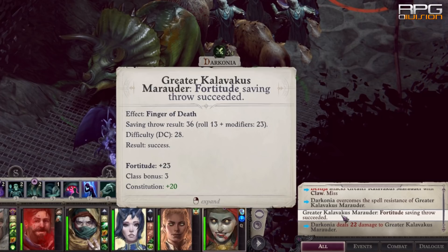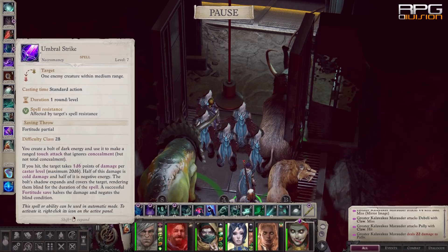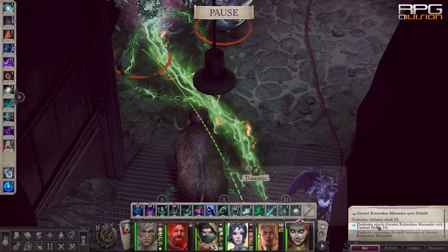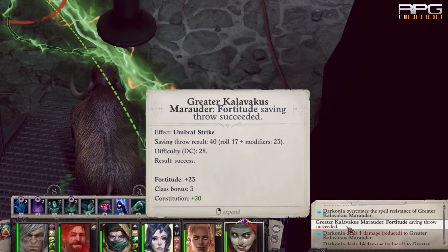Notice how this spell didn't have an attack roll — that is because it isn't classified as a ranged attack or ranged touch attack spell. Now casting Umbral Strike, which is a ranged touch spell. The first roll is the ranged attack roll: basic attack bonus plus dexterity plus dice roll. In this case it is 13 against the touch armor of the enemy which is 9, so it is a hit. Then we roll to pass spell resistance, then Difficulty Class against saving throw. The enemy managed to pass the DC check so it only took half damage.